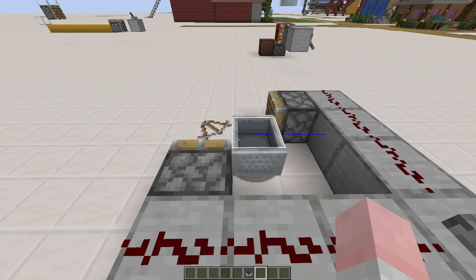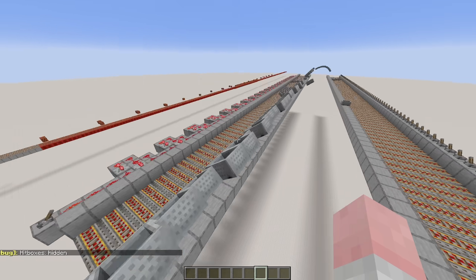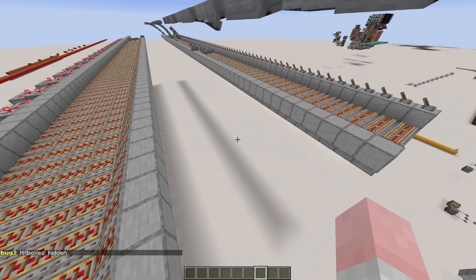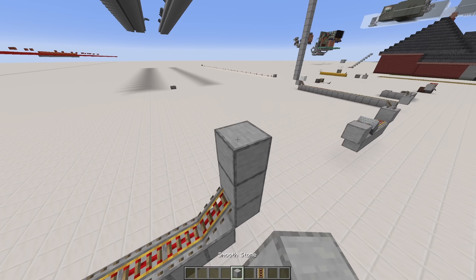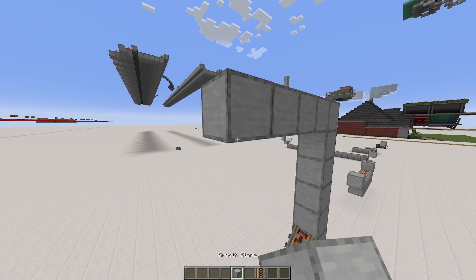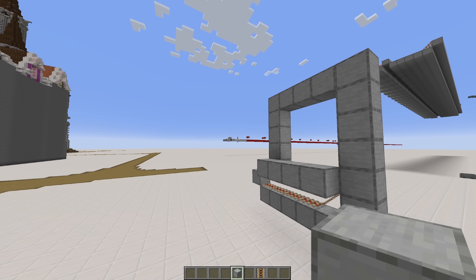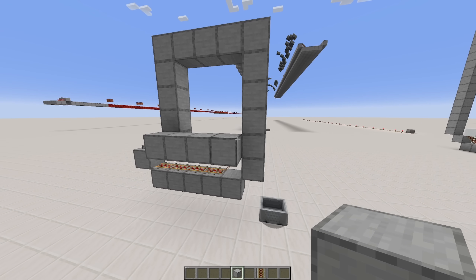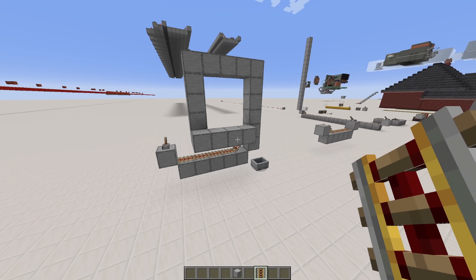But why are they updating minecarts now and adding all this functionality such as them tilting mid-air? Because I don't think they're done with minecarts — I think they're going to be adding a lot more stuff. Maybe tracks on vertical walls, or even allowing us to make loop-de-loops. Please do something cool Mojang — loop-de-loops! I've always wanted a rollercoaster with loop-de-loops!